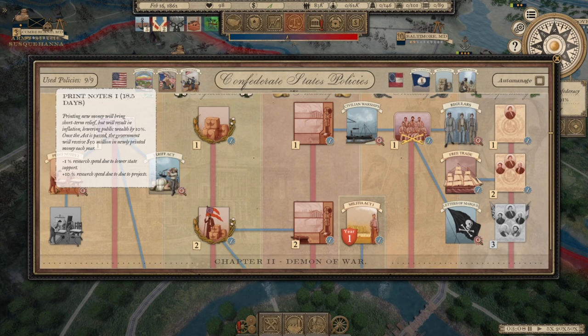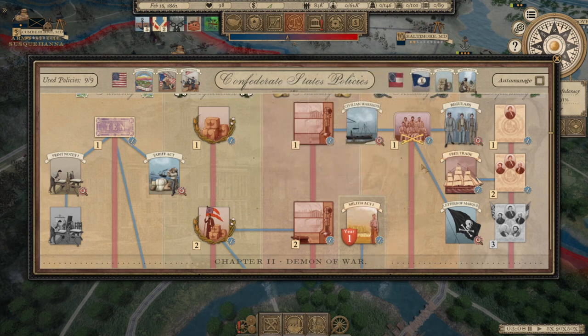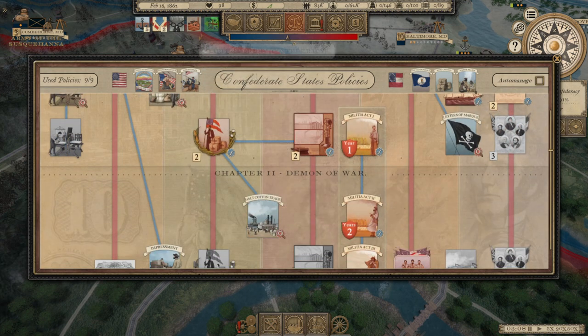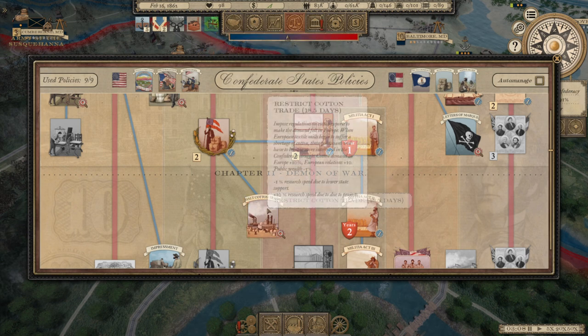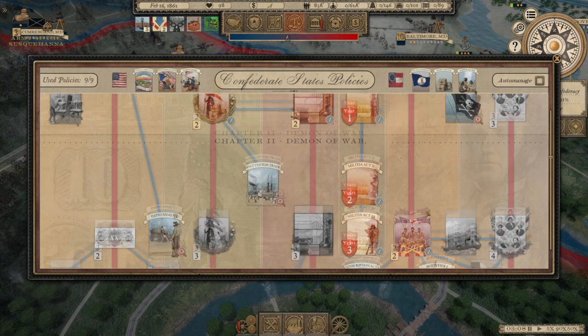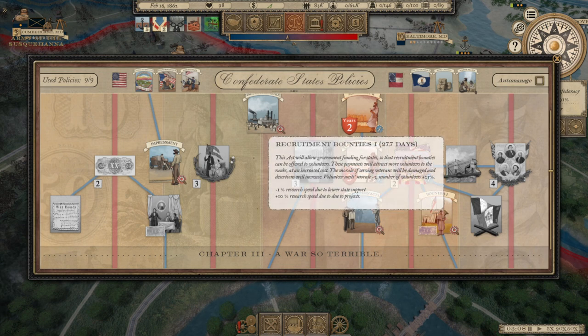The Tariff Act would contradict the Free Trade Act, so why would I do that? We could do civilian warships, but I've been kind of ignoring the naval war. Halt cotton trade would improve our relations with Europe — it increases cotton demand in Europe and European relations, but it hurts the public wealth within the South. Bounties would increase recruitment, but I haven't really been worrying about that too much.